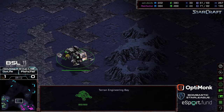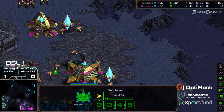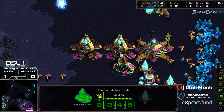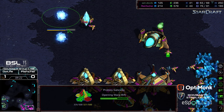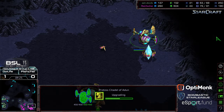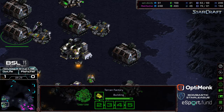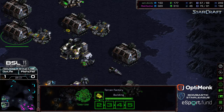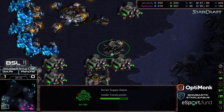A mine explodes on a dragoon to the north; the vulture is going to back off. An engineering bay is floating forward to get scouting information. Right now Fisheye is going to have those three bases and a solid economy — two additional gateways tacking on. Actually I'd kind of like to see a fifth and sixth; he does have zealot leg speed upgrading. Double machine shops pumping siege tanks.